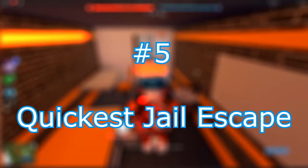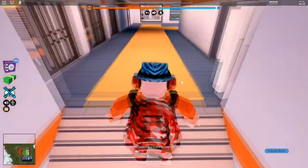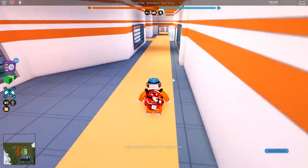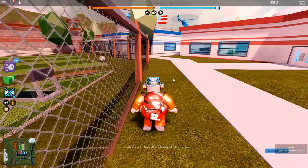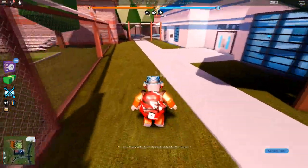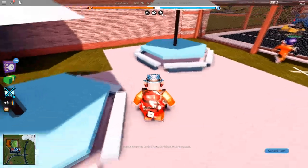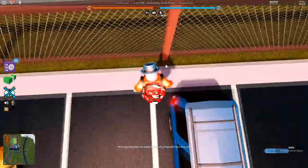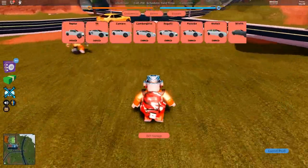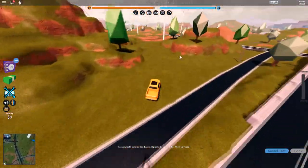Number 5: quickest jail escape. The fastest way out of jail is not through the wall or through the sewers. Believe it or not, the fastest way is with the spark box — but you don't punch it. Jump on top of the box, jump on the fence, onto the umbrella, jump on top of that, then jump on top of the post and you're free. Spawn your raptor and get away. That is the fastest solo jail escape I've ever found.